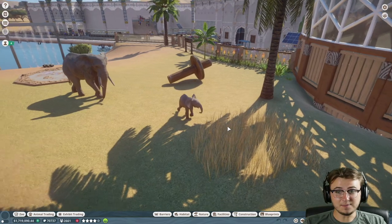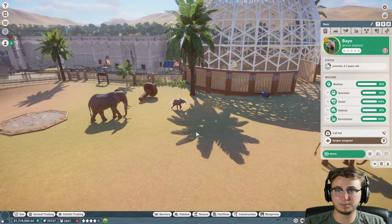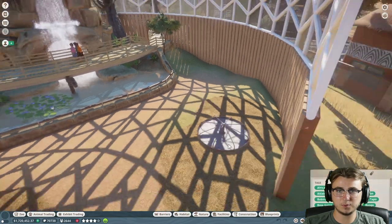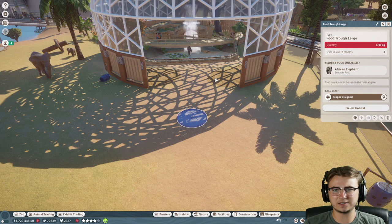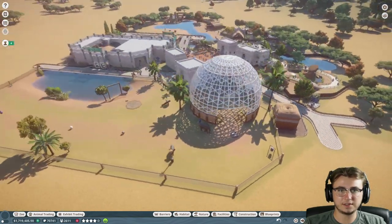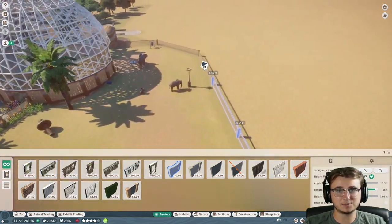How did I miss this birth? We have a female African elephant now from Brutus and Nima - Bayo! It looks like Nima is actually hungry. I don't believe they can access this feeder in here, so I'm going to move it to a different location, just right here in the center of the area, so the guests can still see it and watch them eat food.